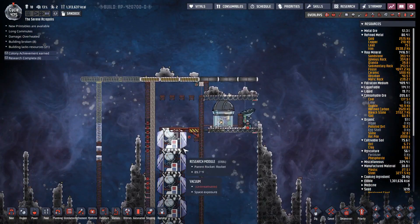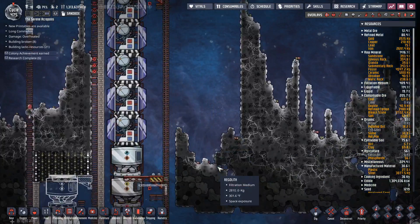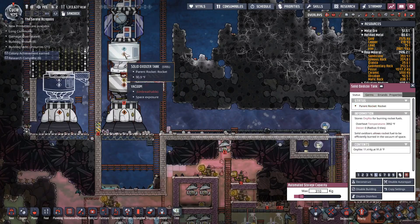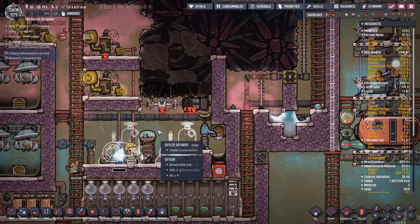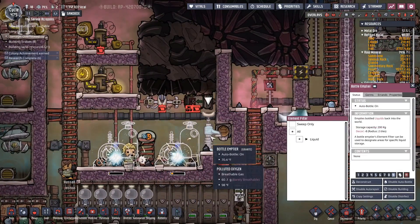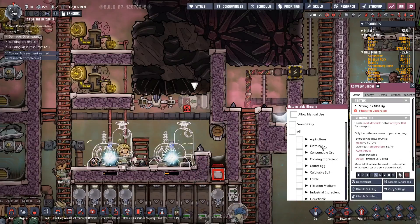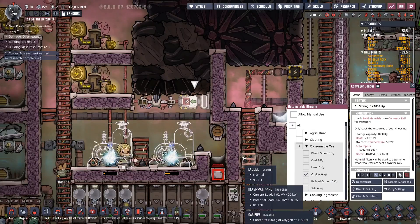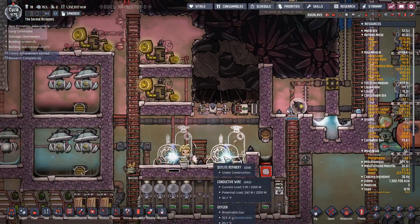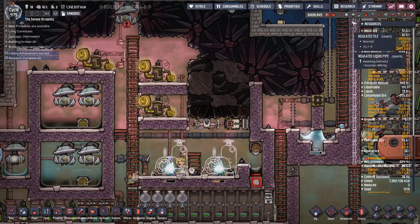We're getting some rocket silos done — that's finished so we can get that back on. These are getting done, good. This needs to be set as consumable and oxalite. Those are getting built, and that will also cut down on some of the heat up here too.